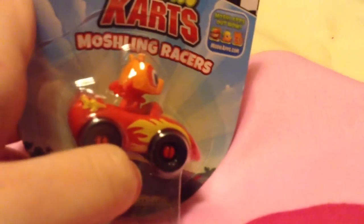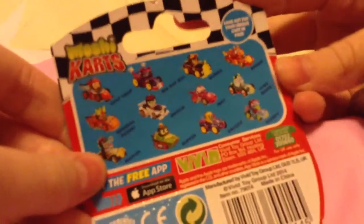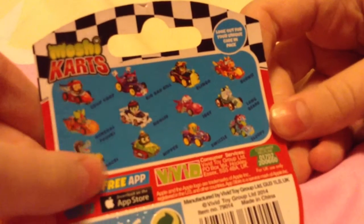Our next thing is a Mushomonsters cart. Let me get that out of the packet. I've got Bernie. There's a Mushomonsters code underneath there, and on the back here are all the ones you can collect.